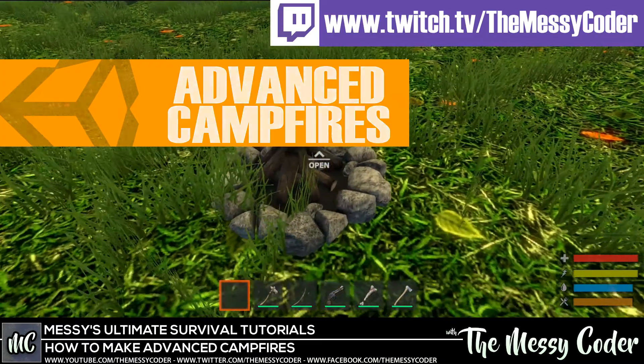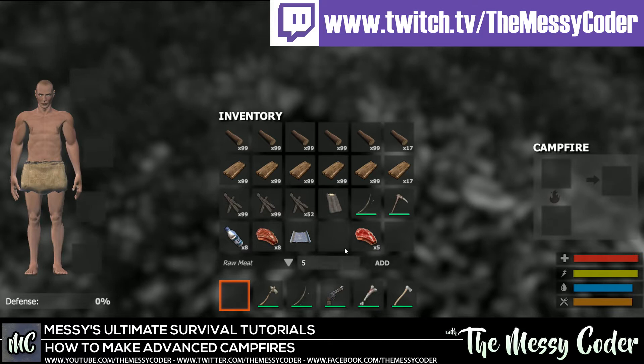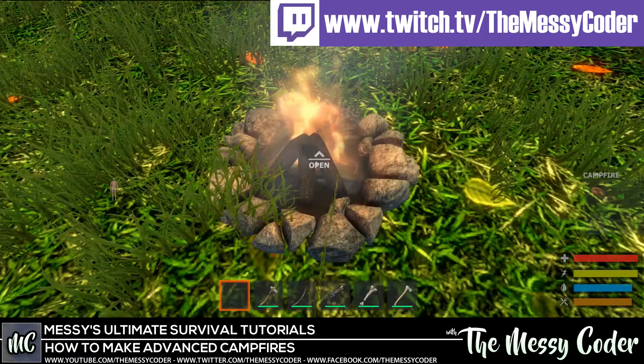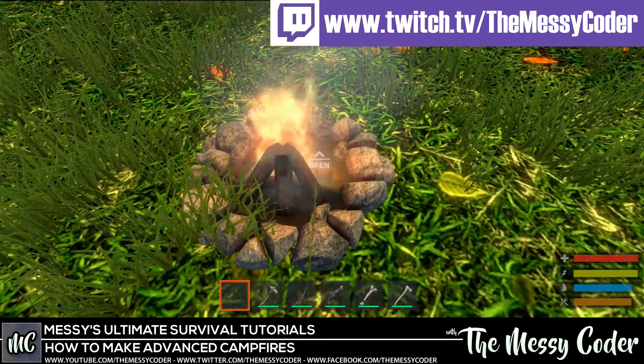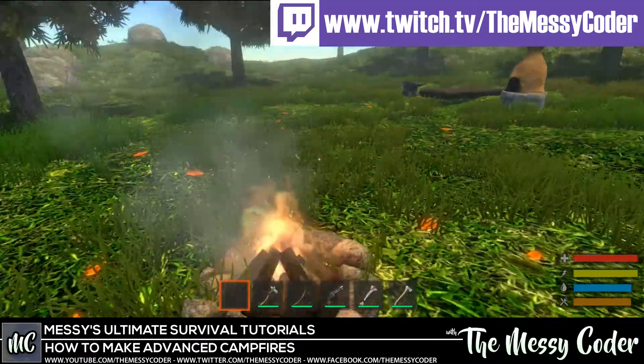In this video I'm going to be showing you how you can turn these silly Ultimate Survival Fireplaces — that only work if you have both meat and wood together, with no ability to extinguish or ignite — into something more special. A viewer called Addicted to Gaming came on and asked if I could help tweak these fireplaces and make them a little bit more beautiful, just like all of you are.